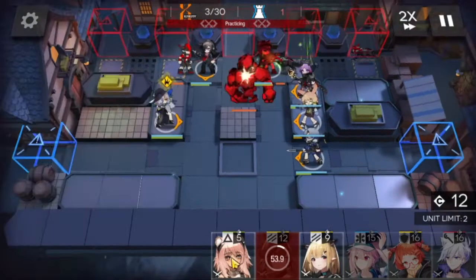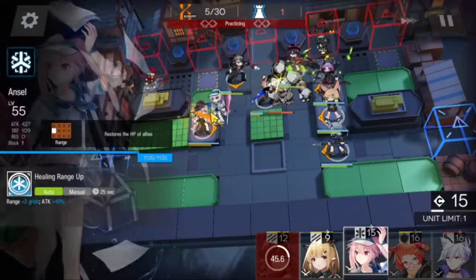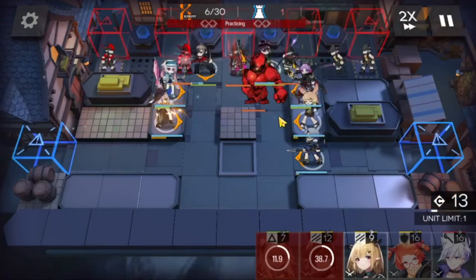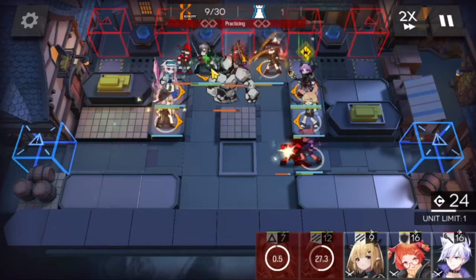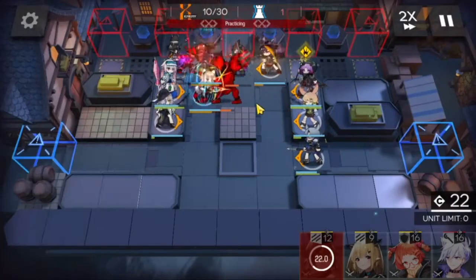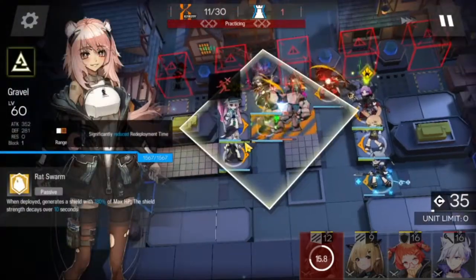Viscous for heals. We're going to go for a cheeky Gravel here into Orchid — however, look at those health bars, that was a bit risky. Gravel goes down, we do get Anzel there and everyone survives. We go for Melanthal skill, Midnight skill, and we're going to try and delay with Gravel as much as possible. Since she can take two hits, she's going to make this so much easier.